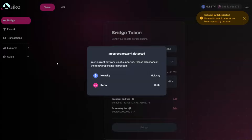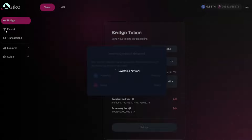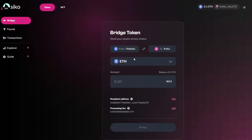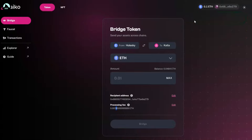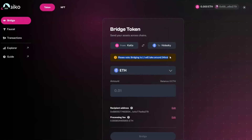We're going to the Taiko website to bridge tokens. Bridging also gives you a better chance at a larger airdrop because you're interacting with the protocol — the more you interact, the bigger the airdrop you can get. We're on Holesky and we'll bridge half of the tokens. Processing fees require leaving some ETH behind. Transaction is sent, so we should get the funds on Katla. It says bridging takes around 24 hours.